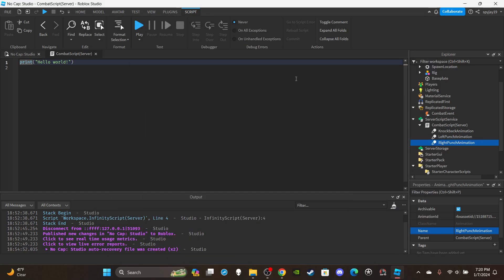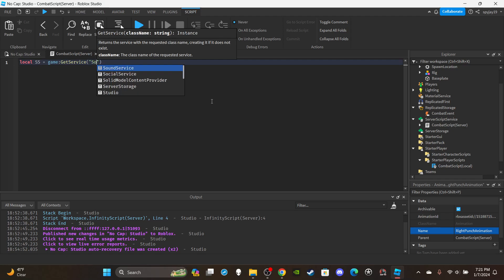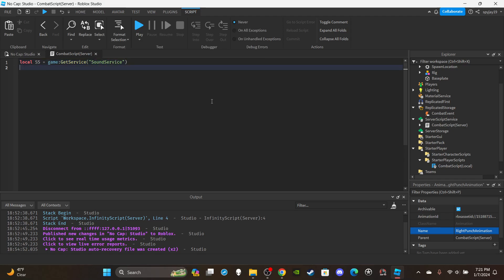Once you have your animations in the script and named correctly, delete the print statement. Create variables for the services we need. Get the SoundService: local ss = game:GetService('SoundService').